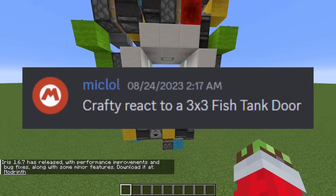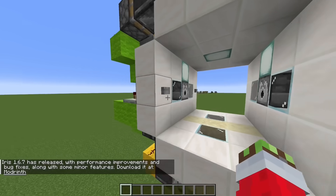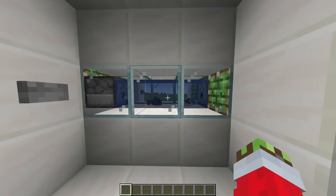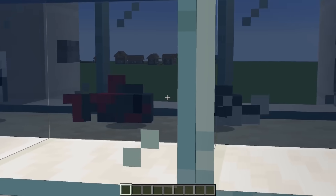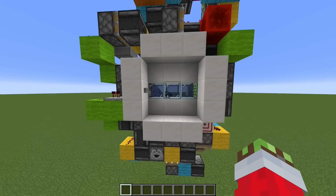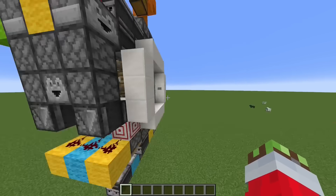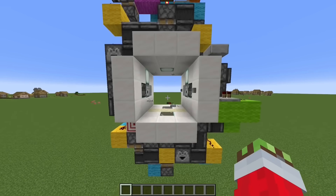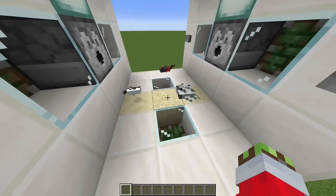This one says it's called a fish tank door. Pretty sure it's just a 3x3 with fish in the middle. There's just fish chilling in there, and I guess when you open it they just all die. It's double-sided too — oh, that's so cool. Poor fishies.